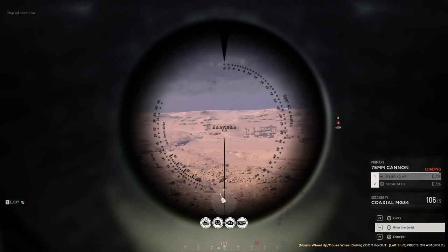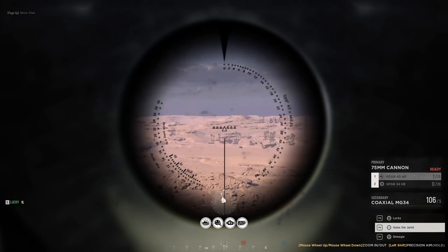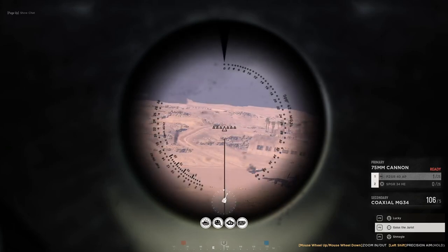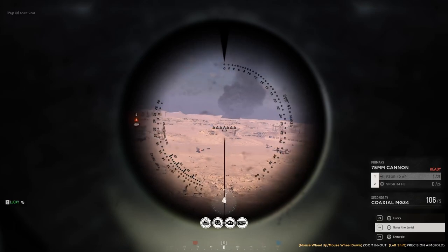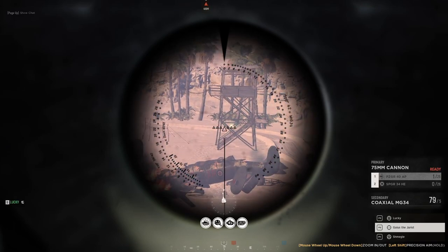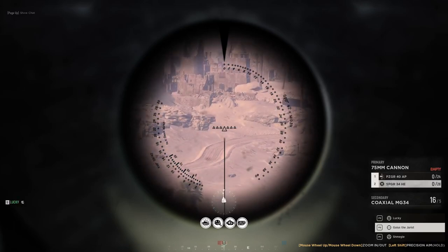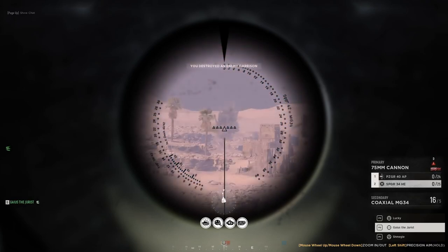Infantry on danger mark — that's a free kill for you driver. He's already done. Aim one o'clock — just pre-aiming that danger mark, roughly 600 meters. Lots of infantry in those ruins. I actually see their garrison all the way up the back there, so I'm going to try and hit that. Enemy garrison destroyed. Good shot.